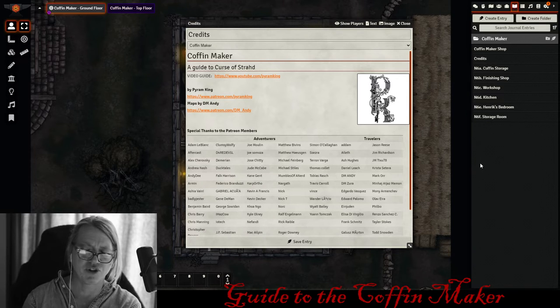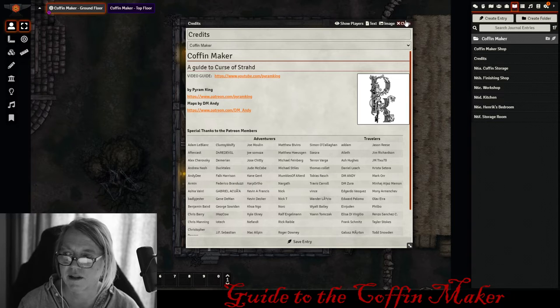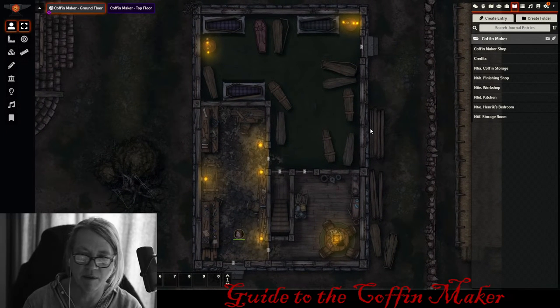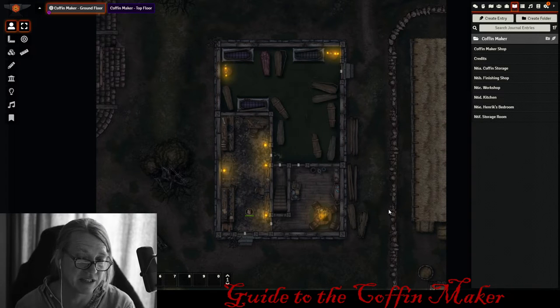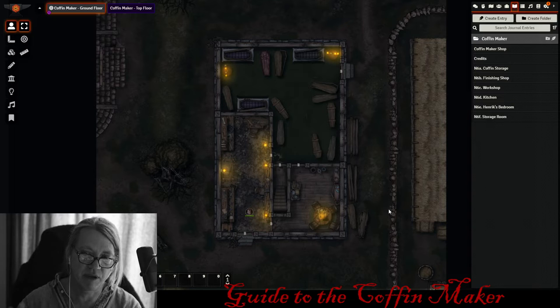Let's jump in. This encounter is two maps — a ground floor and a top floor. I've made some tweaks and changes to make it a little more exciting. I've already done all the walls and lighting so you can see the candle lighting. There's a wall to the stockyard. If you haven't seen the stockyard module, you should watch it because there are tie-ins from the stockyard murder mystery into the coffin maker, and also St. Andrew's Church — the whole mystery about the bones ties in here as well.